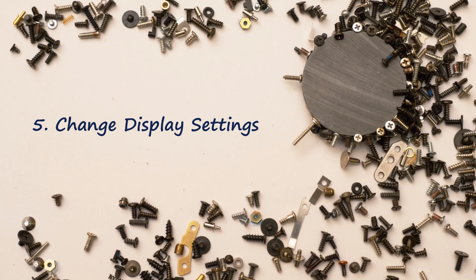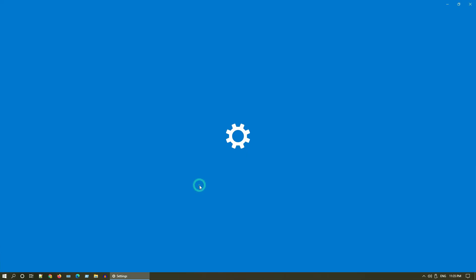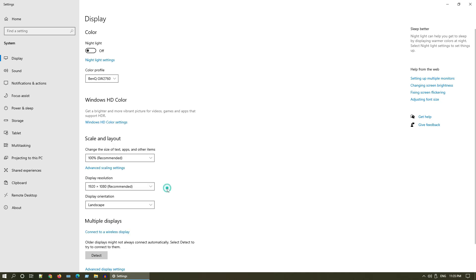Solution 5: change display settings. Right-click on the desktop and open Display Settings. Over here you can change the display resolution. Also make sure that the scaling is set to 100%.